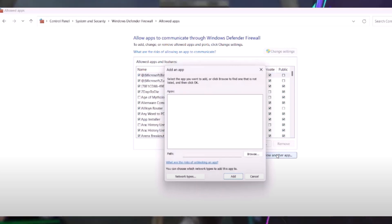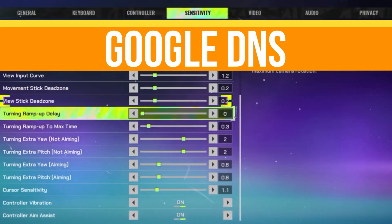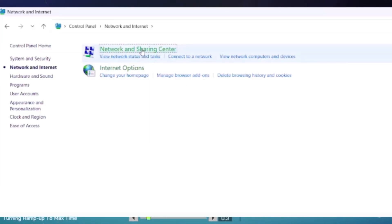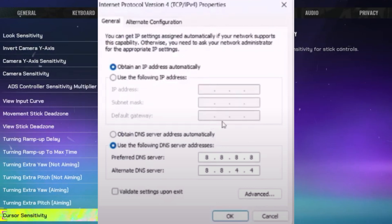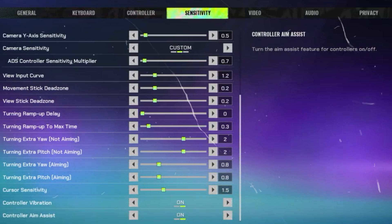Next, use Google DNS servers. Open Control Panel, go to Network and Internet, then Network and Sharing Center. Click on your Wi-Fi connection, select Properties, and choose Internet Protocol Version 4 (TCP/IPv4), then click Properties. Select Use the Following DNS Server Addresses — you can see the values on screen — check Validate Settings upon Exit, and click OK.